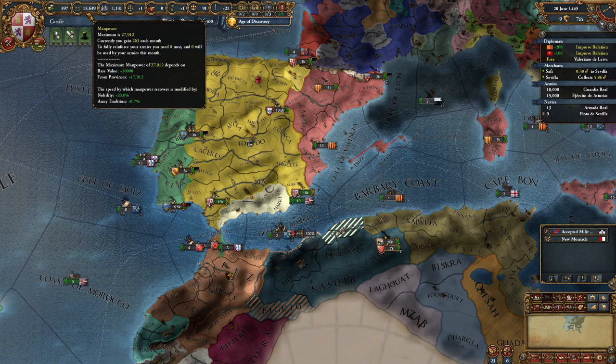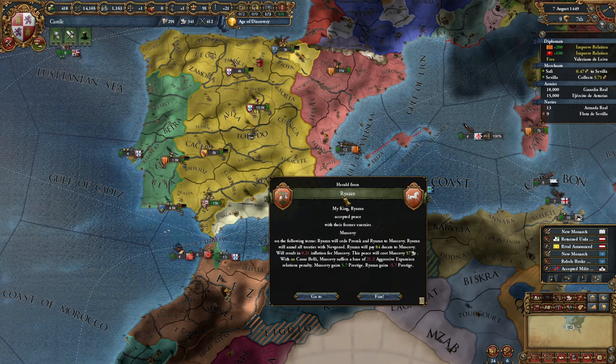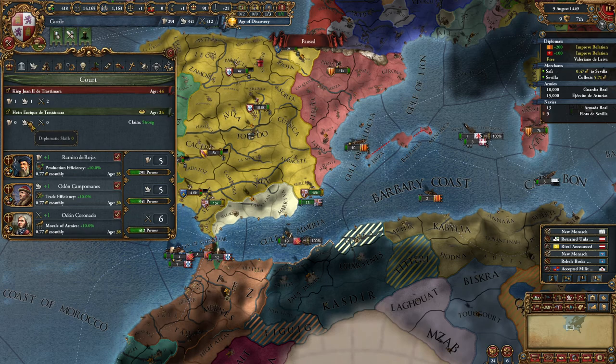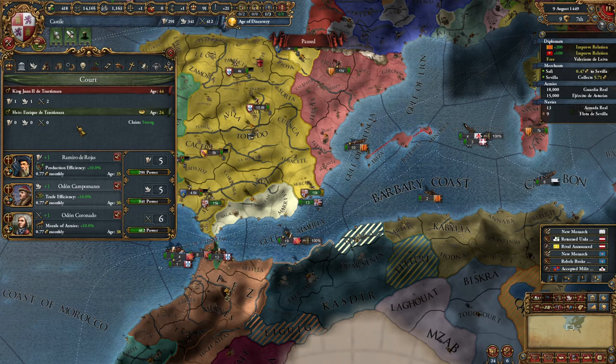Now let's unpause the game. We will go to war soon because we need 60% of our manpower to fulfill our first mission, and we've made a lot of money in the meantime. Let me check my rulers - our heir has absolutely garbage stats, the lowest you can get for a king. It would be great if this one would die.